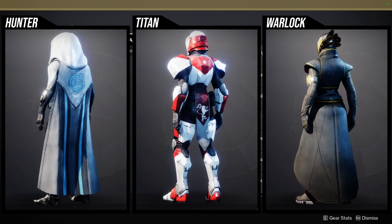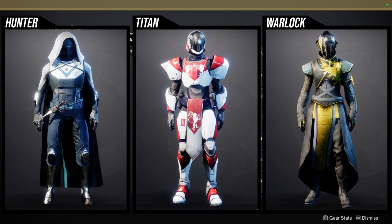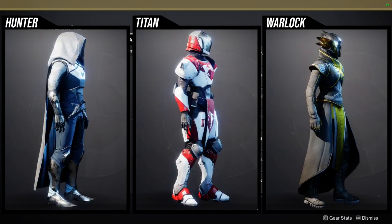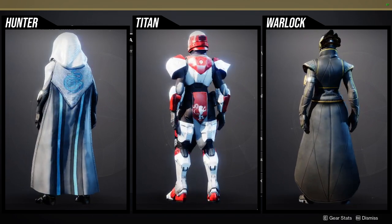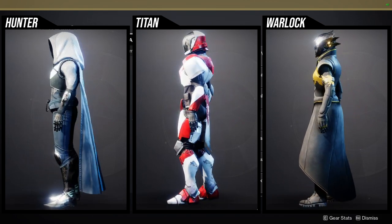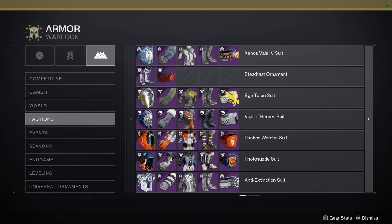For Warlocks, I don't like the arms, chest piece, bond, or boots much. I'd personally say just pick it all up if you don't have it, but you can skip the Warlock pieces and some Hunter and Titan pieces if you want to be selective. That's pretty much it — let me know what you guys think, stay safe, and I'll see you later.